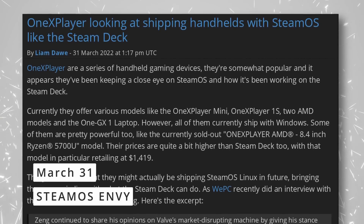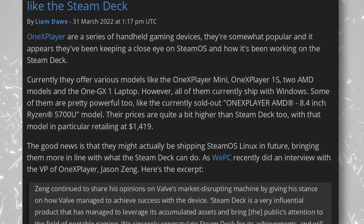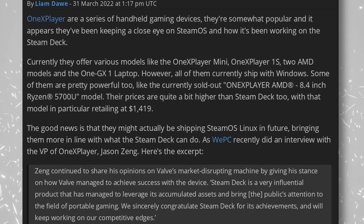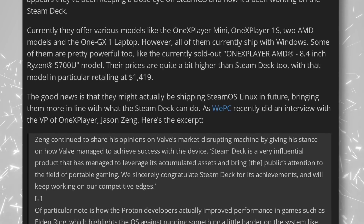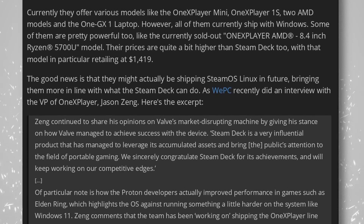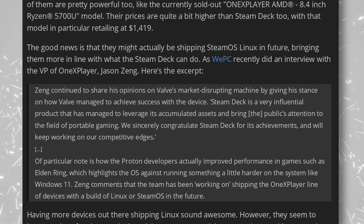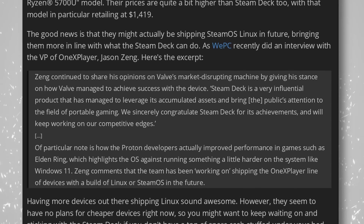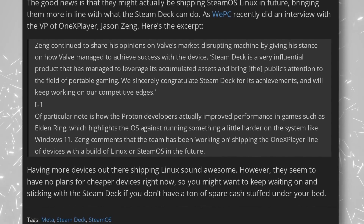It seems like the success of the Steam Deck and its nice shiny new OS is attracting others. One X Player, another maker of gaming handheld PCs traditionally using Windows as the main OS, would be interested in offering devices with SteamOS 3 pre-installed — they've actually started working on that already. One X Player devices are usually a lot more expensive than the Steam Deck and don't tend to perform a lot better, but maybe using SteamOS would give them a nice performance boost, especially with FSR being integrated out of the box. They would at least save up on the cost of the Windows license, and could still offer Windows for people who really want total game compatibility. It's always super cool to see more manufacturers pushing Linux devices.